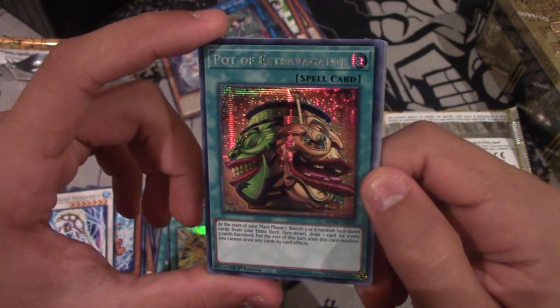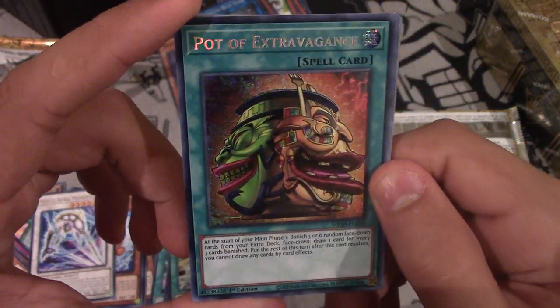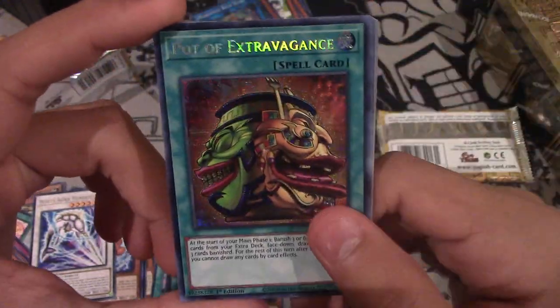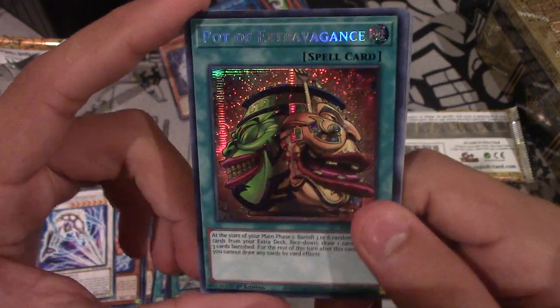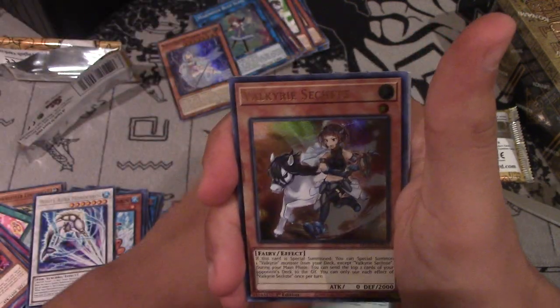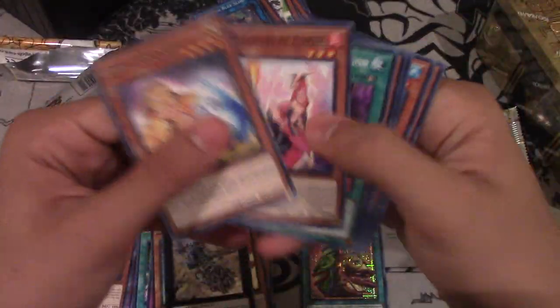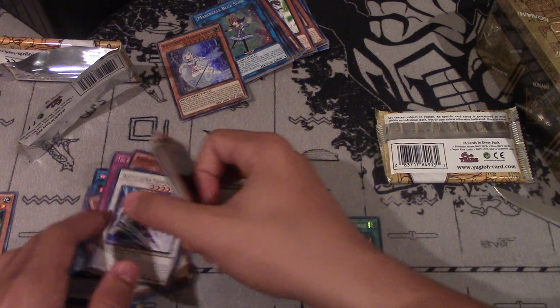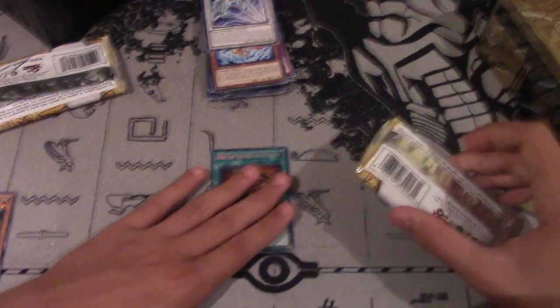That's a sick pull! Check that out. Oh man. Wow. We all know what this card does so there's no need to read it. But wow, that looks so good. I'm happy with that. Dang, that's insane. Valkyrie Session and Infinitrack Earth Slicer. Pot of Extravagance was basically worth the entire opening, I would say. I'm not sure what the price is right now - I'll have to check. Pot of Extravagance, let's go!